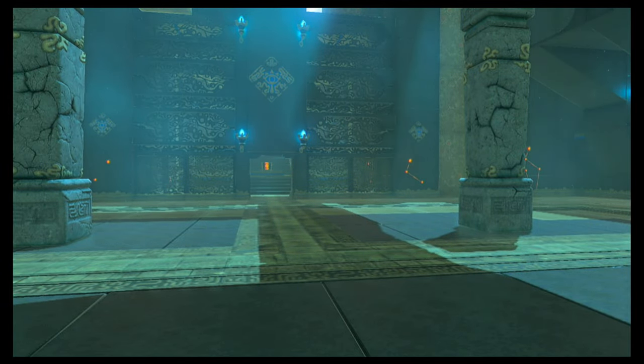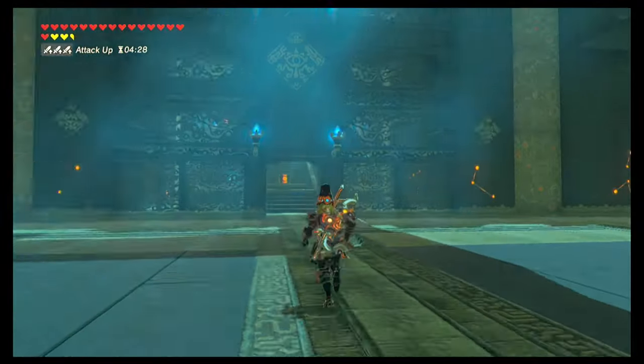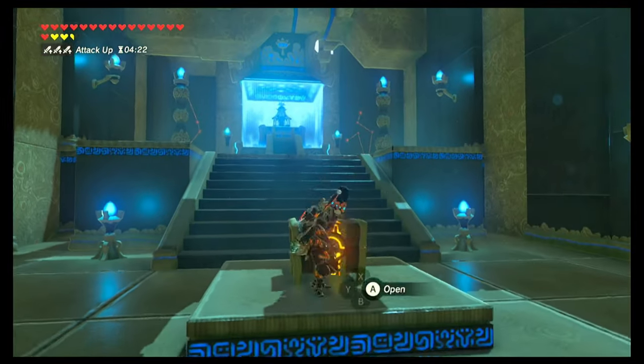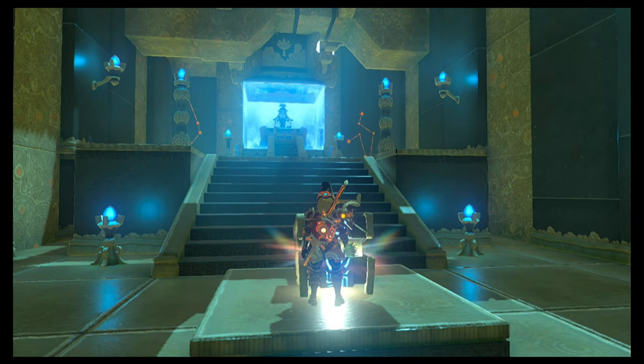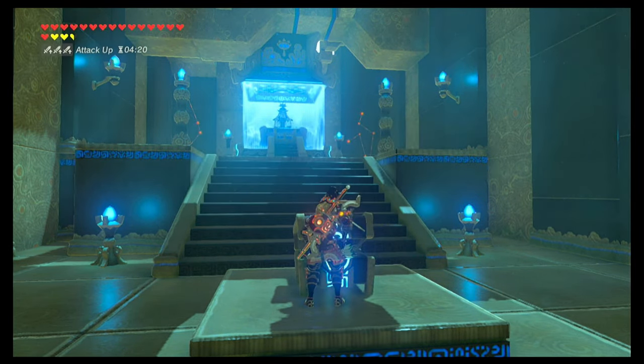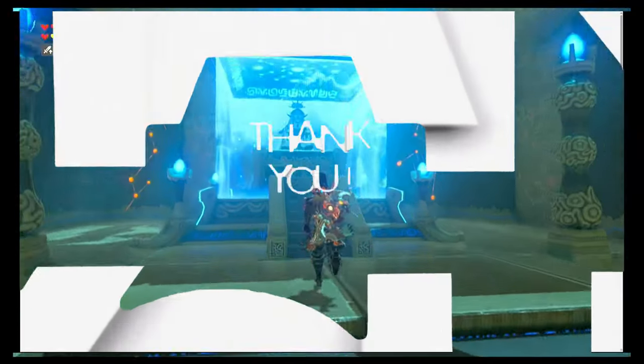I'm going to go ahead and grab my drops and make my way to the chest. Open it up to reveal a Royal Shield. Stuff that in your back pocket and let's go speak to the monk. That's it, boys and girls — you're all done.